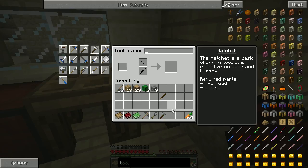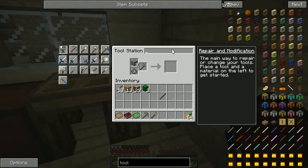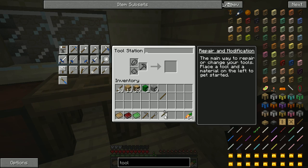These tools are repairable. The basic operation of the tool station is you put a tool in here and put in the material of the main tool component — stone in this case. It's a stone hatchet, so you put stone in there to repair it. We can even take a tool station with us, build a second one, bring it with us, and repair it when we're down mining. That works really well for early game, especially when your tools are stone.